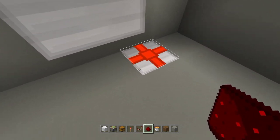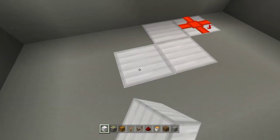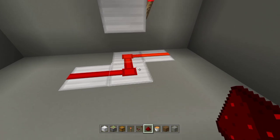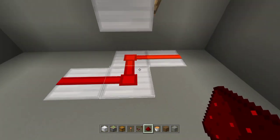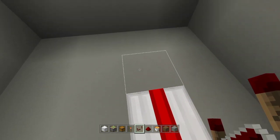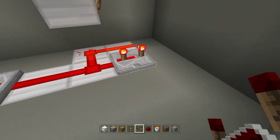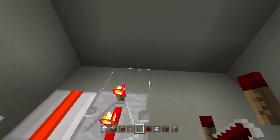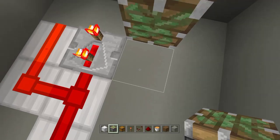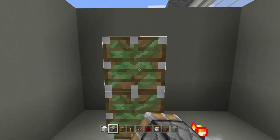Now let me rearrange so you can see clearly. Place redstone dust in this pattern, then place a repeater on three-tick delay, then another repeater on three-tick delay — just tap it twice. Next, place a sticky piston right over here facing upward, and the same on the other side — sticky piston facing upward.